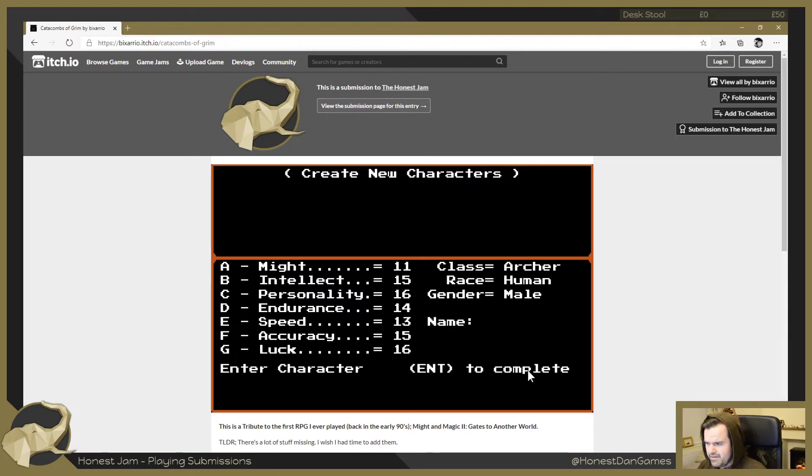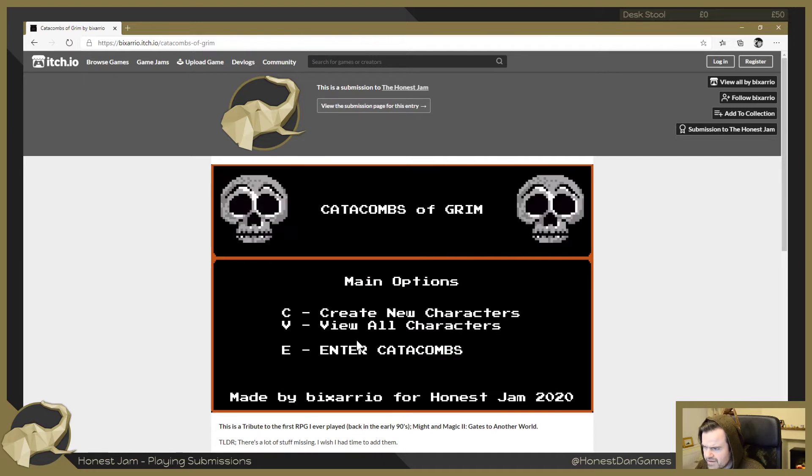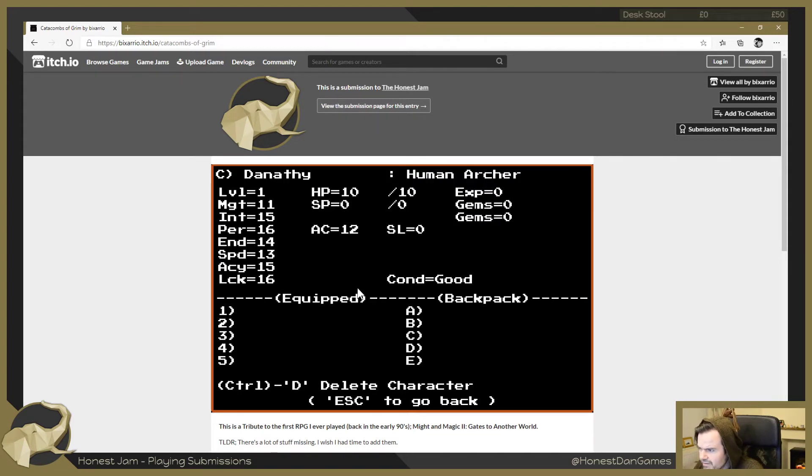I will be male and my name will be Danathy. I didn't even look at my stats - we're just going to go with it. Let me press escape, then view all characters so I can see my character. Here are my stats: speed, accuracy, luck. Yeah, I'm good with that.